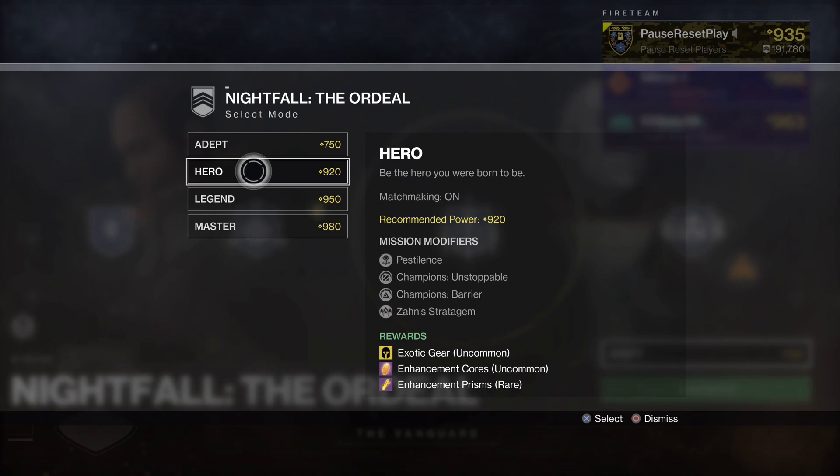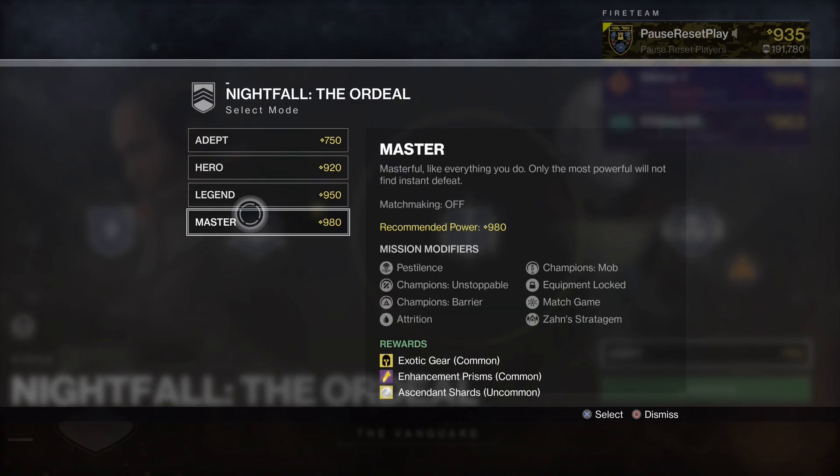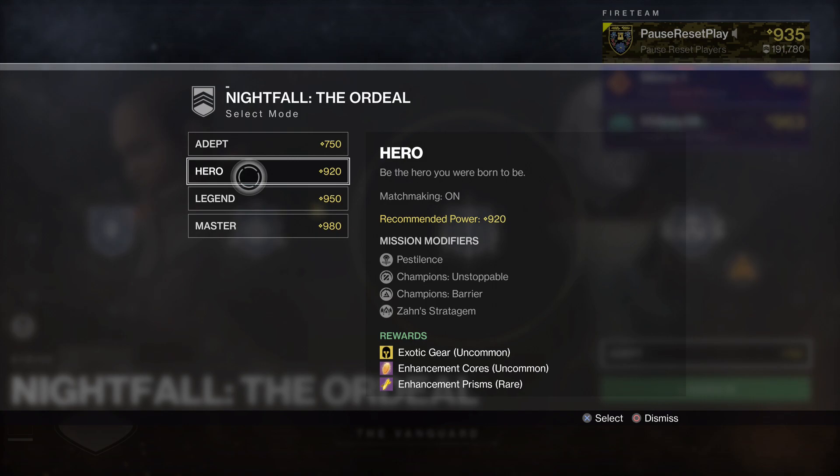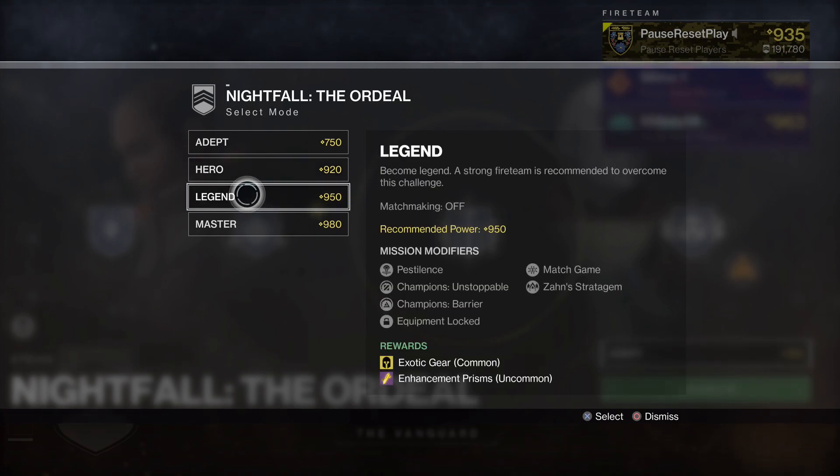I'm going to focus on the 920 and the 950. I'm not really going to talk about the 980 — if you're doing that one, chances are you probably have a lot of good loot anyway. But 920 and 950 both have equal merit in terms of farming, and there are some differences — that's one of the first things I want to focus on.